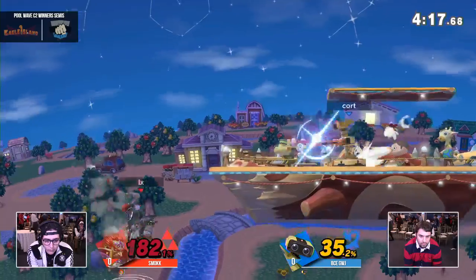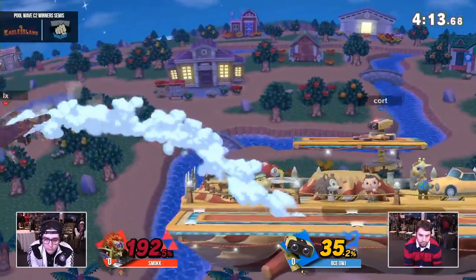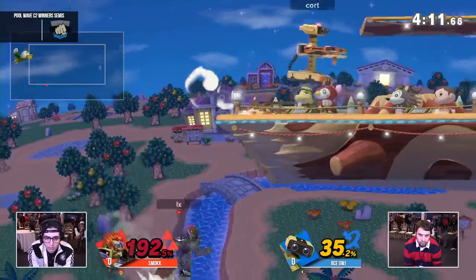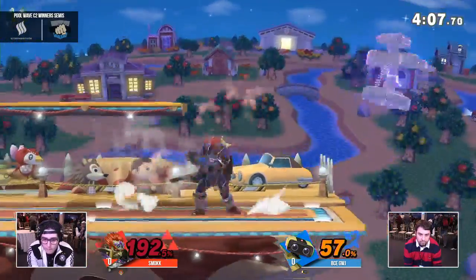Actually not gonna kill. He wasn't using that this game at all, so that wasn't stale in any way. Ganon's heavy as hell, dude. Down throw should have confirmed into an up smash right there. Now it definitely will if he's able to get another grab.